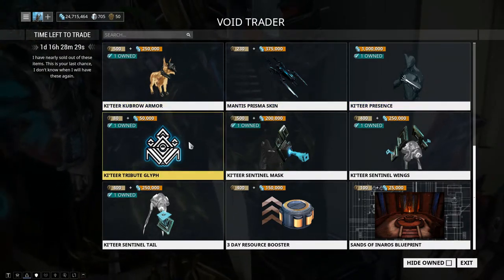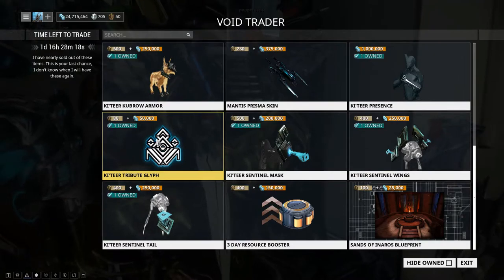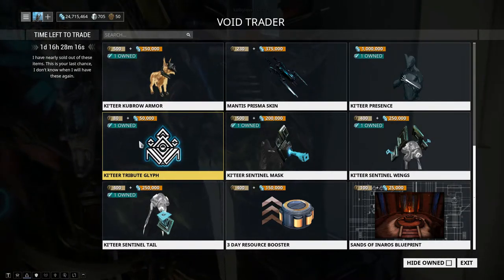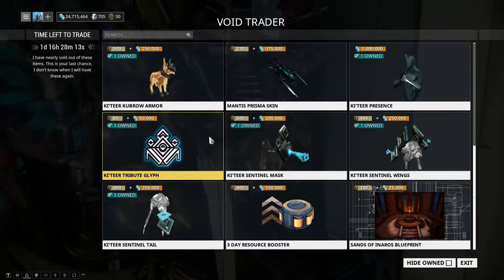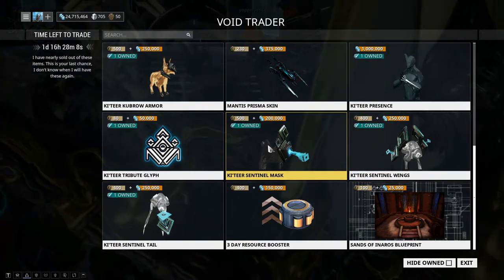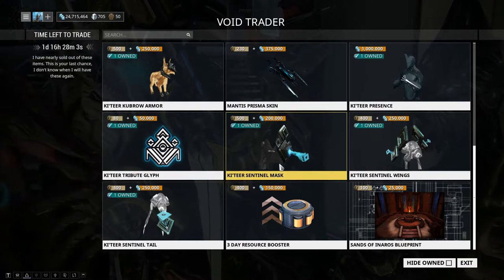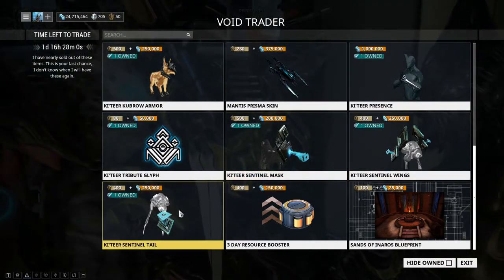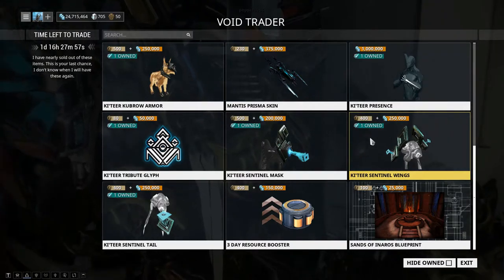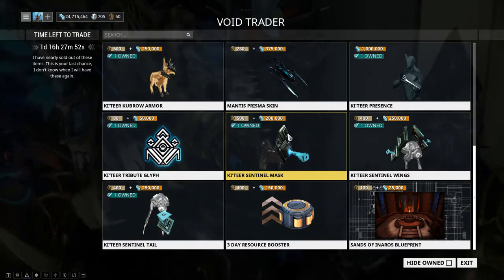We have the Kavat Tribute Shelf for anyone who wants a new display — it's pretty cool looking, but I don't recommend getting this immediately; save it for last or get it if you really like it. You also have the Kavat Set — the mask, the wings, and the tail — all in a set this time, which is nice. So if anyone's into fashioning their sentinels, this is a good time to get a nice extra set of accessories.